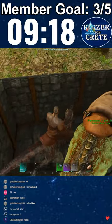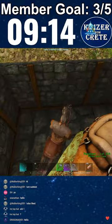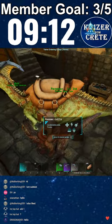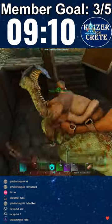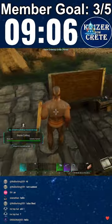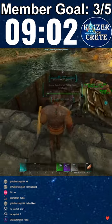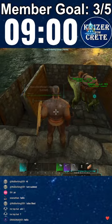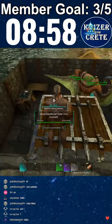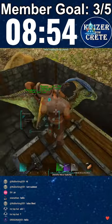I can store a parasaur and a raptor here. I'm gonna build this thing higher — my crafting area will be on the second floor, and the first floor will be my dino storage. I think I should do something like that.